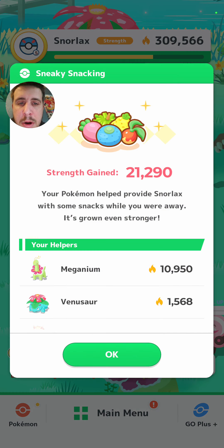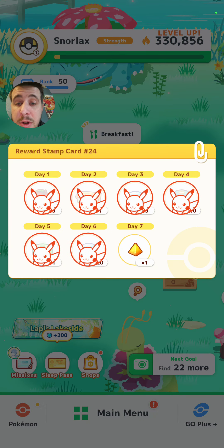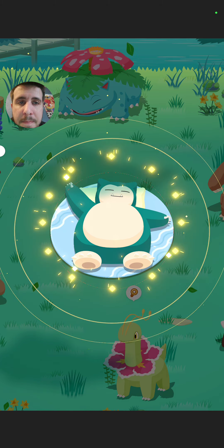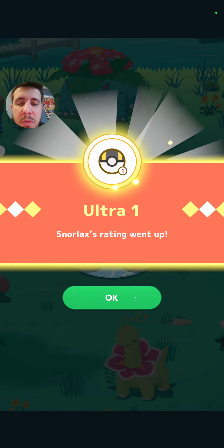100 sleep score! 21,000 sneaky snacking which has taken us to Ultra 1 - let's go! We got some diamonds. Ultra 1!